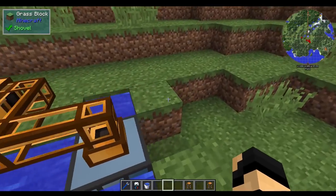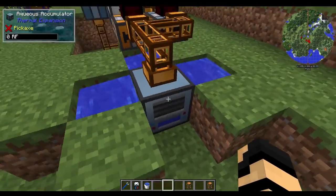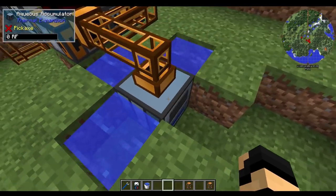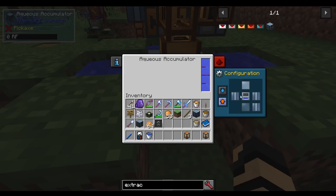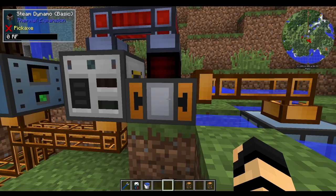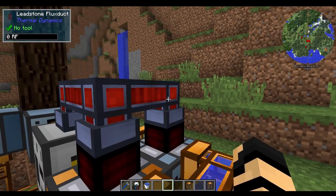That's how we're basically going to be getting this done. Now, the aqueous accumulator — I surrounded it with three blocks just because I like to see the face of the machines that I'm using. It is currently not extracting anywhere, so I want it to feed out the top of the block. Here's the front face; top of the block is going to be output, and it's going to start feeding into the steam dynamo. You can see it's filling up now, which is wonderful — that's exactly what we wanted to happen. Now, it's also feeding into something else: a compression dynamo, which I will show you in a moment.